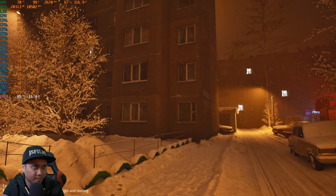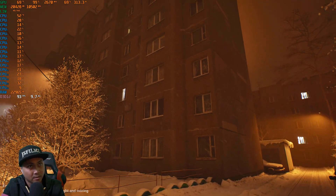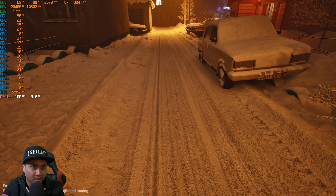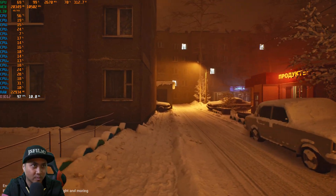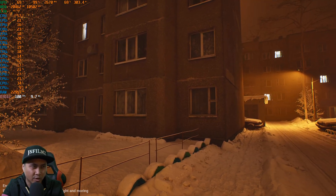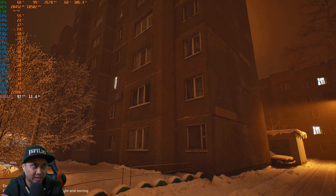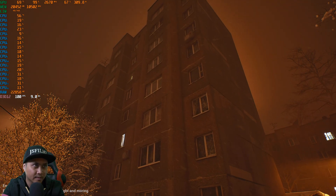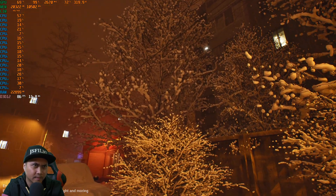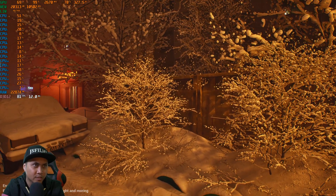I'm trying to determine if the buildings are photogrammetry because they look kind of like photogrammetry if I get closer. Oh, he's got a blocking volume right here — okay, we can't go past this. That looks like photogrammetry, which is really interesting with all that NERF stuff coming out. I think once they increase textures in NERF tools like Luma, it's going to get really good — right now the textures are still pretty low, but getting a NERF scan done is so quick and easy.